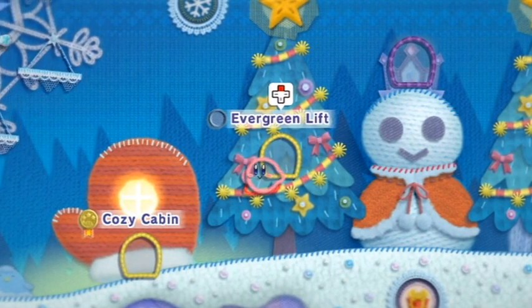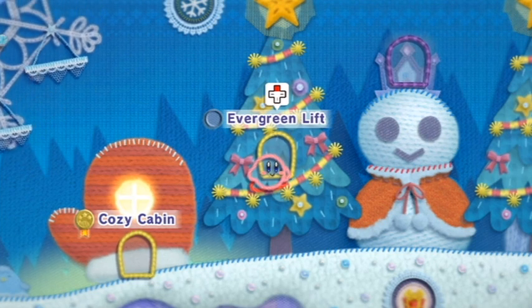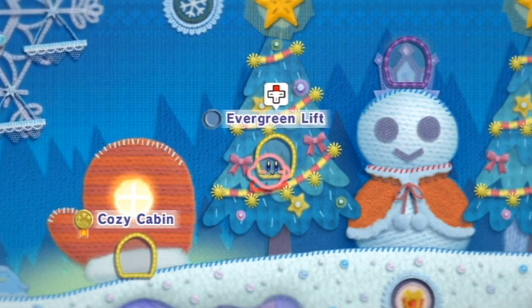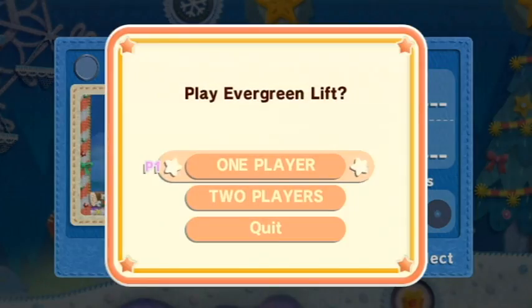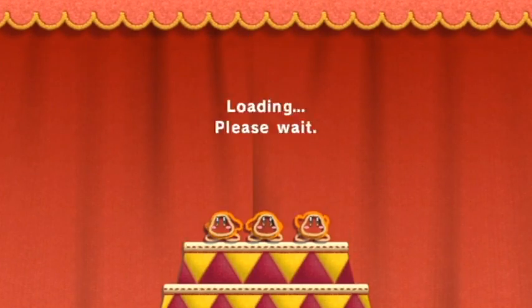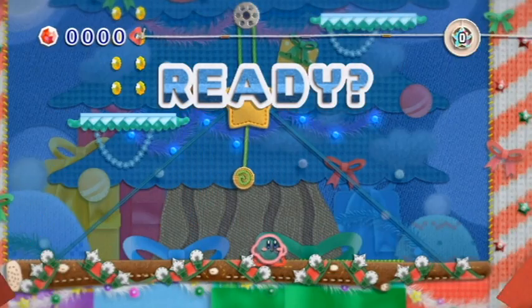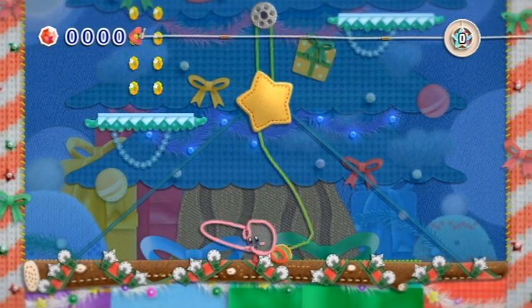Alright guys, this is the last level of World 5 — Snowland. This is Evergreen Lift, and yeah, we're gonna get started with this. That last level was really annoying for me, but it's out of the way now. I barely got the gold there.